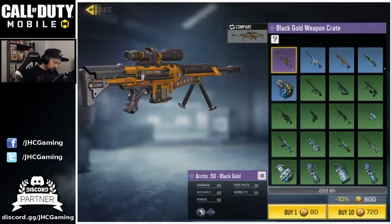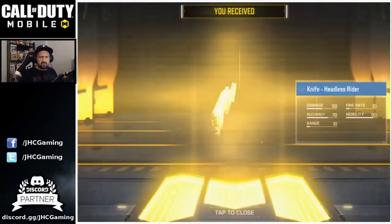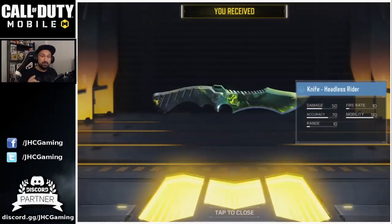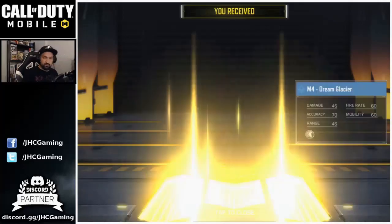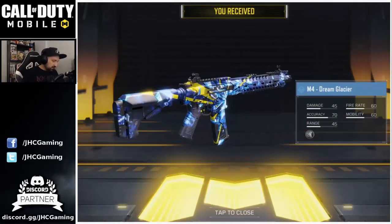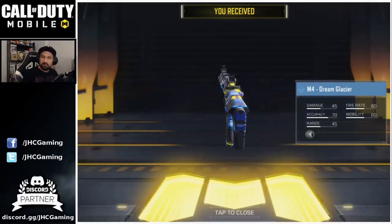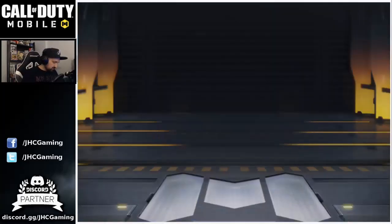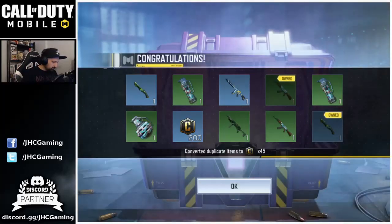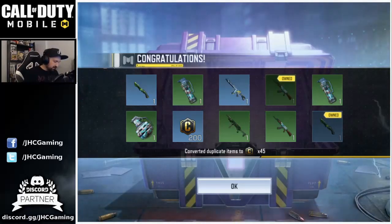I've never gotten a purple in these crates, but one day it'll happen. We open 10 and start with a knife — the headless rider skin is really cool in green. Then we got the M4 Dream Glacier, which was in the gold shop during preseason for about 1,600 cut points — very nice skin. Then a duplicate knife, some blues — the KY-47 blue graffiti, HD-40 zombie gene — and the rest were credits. The M4 skin is really nice.